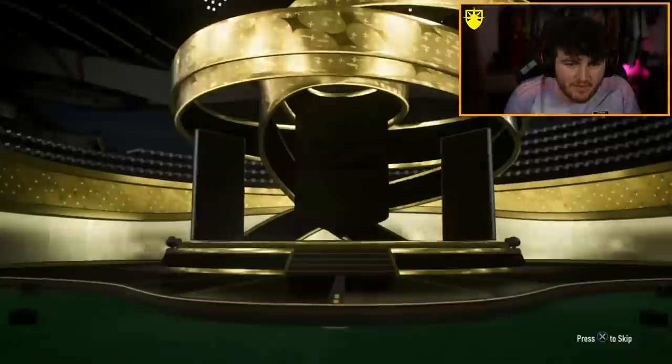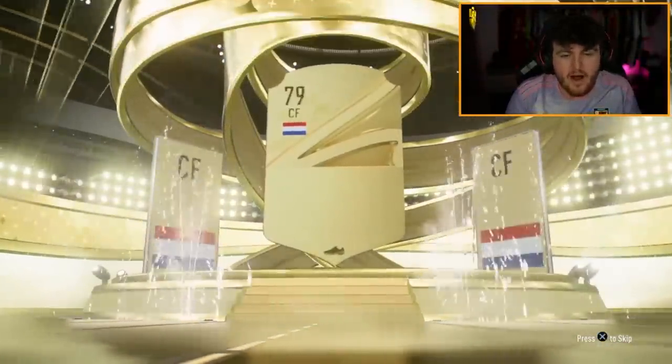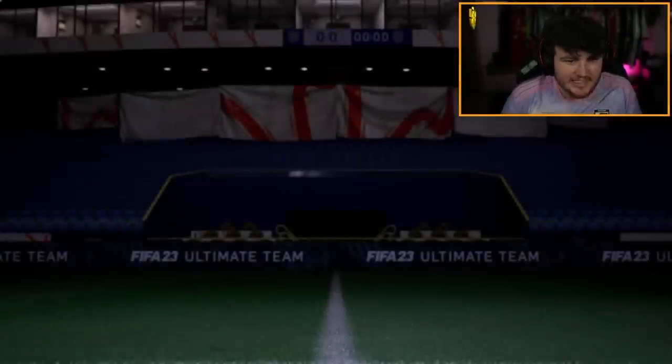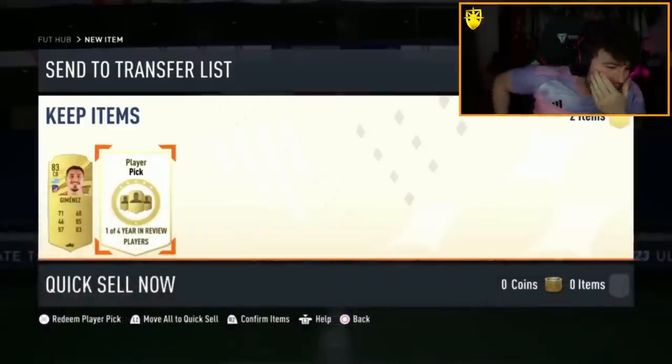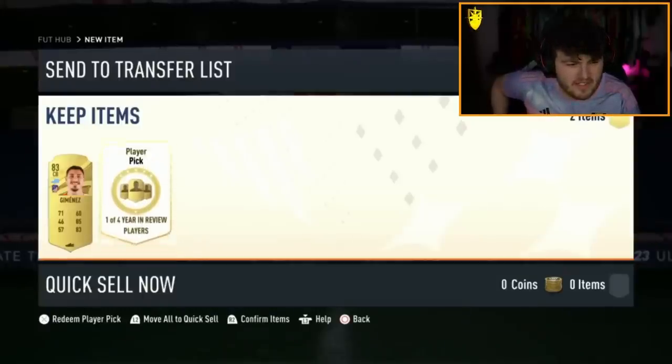Next pack — first owner RTG. Let's see if we're adding something to the first owner RTG. He's going to be — oh, I was hoping that would be Van Dijk. I was already pre-saying centre-back because I thought he was going to be Van Dijk. Memphis Depay. That is terrible. Joel's got a year-in-review player pick next — can Joel get a Mbappe or a Rashford? We're hoping Ramos as well — I think flashback Ramos is in these two.